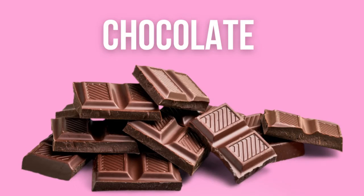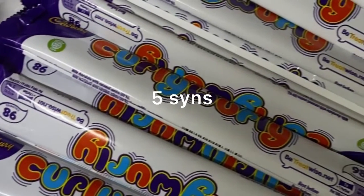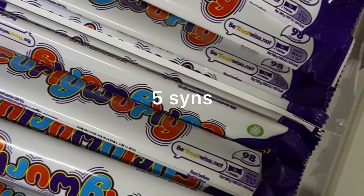Next up is my second go-to which is chocolate. I absolutely love chocolate and could eat so much of it, but unfortunately it is slightly higher on the sin front — though in my opinion totally worth it. First up we've got Curly Whirlies, which I'm sure everyone is familiar with. They're a childhood favourite and they come in at five sins.